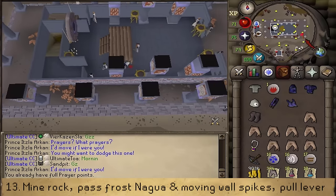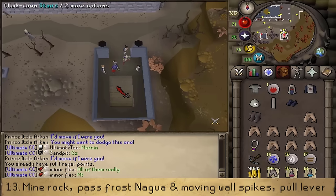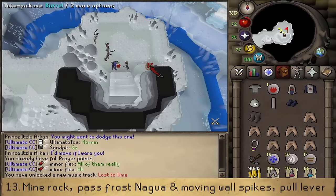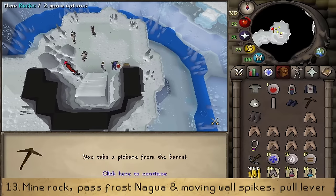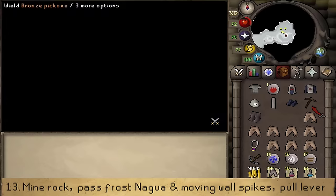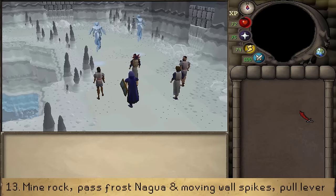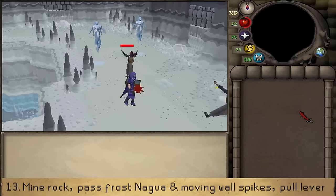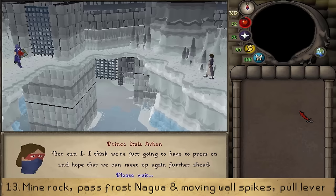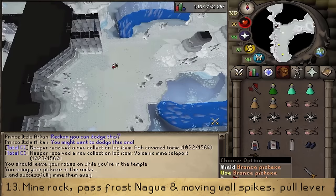Exit the temple and go south to the dungeon sign. Climb down the stairs into the new Slayer dungeon. Continue the conversation with the Prince, then find a barrel with a pickaxe nearby. Take the pickaxe and mine the rocks on the other side of the staircase to unlock the Slayer dungeon — this will trigger a cutscene. After the cutscene, the Prince will be knocked back to the boss room. From this point you can drop your pet if you have one, as well as the pickaxe and the Emissary outfit.